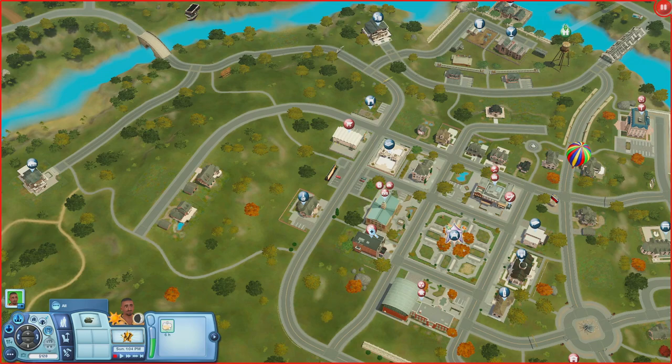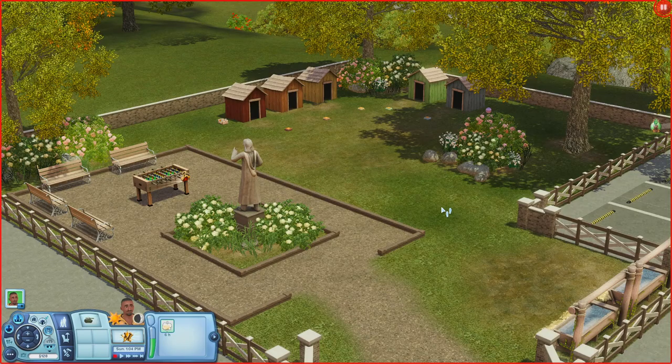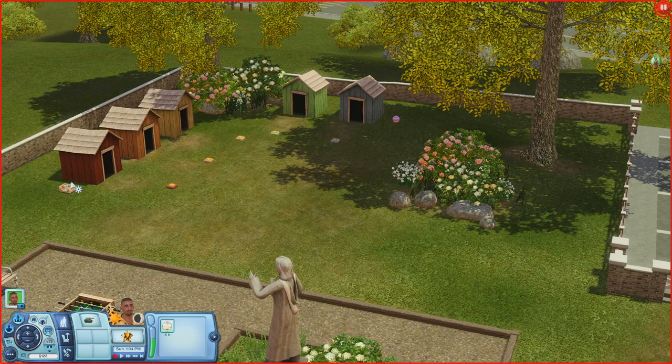Next is Dean's Doggy Drop Zones, a really nice dog park. There are pet houses, food bowls, places to sit, a foosball table, hitching posts, a pet ball, and a pet toy box.